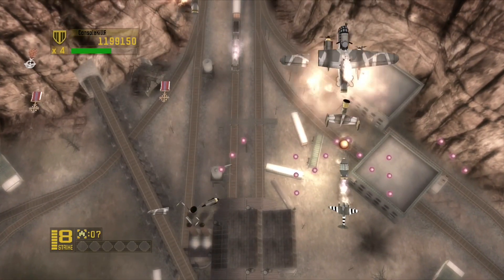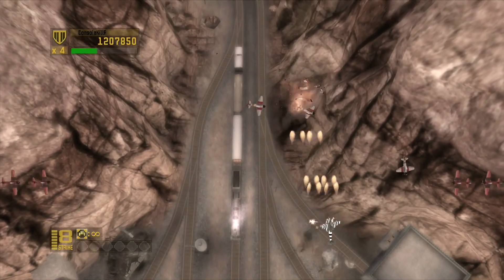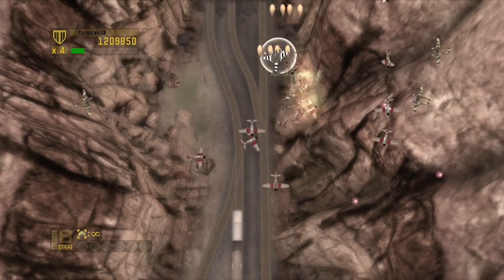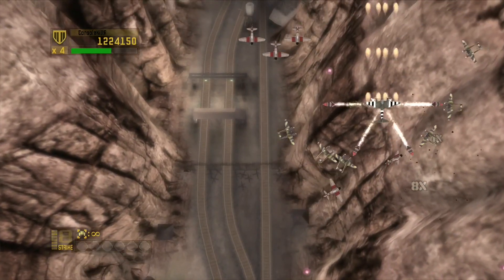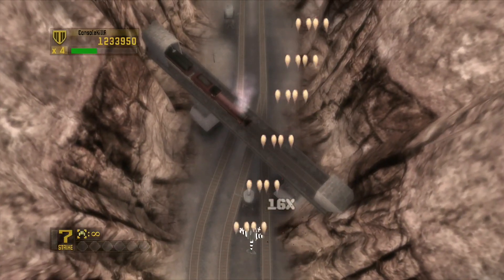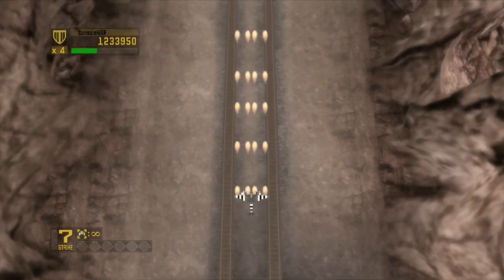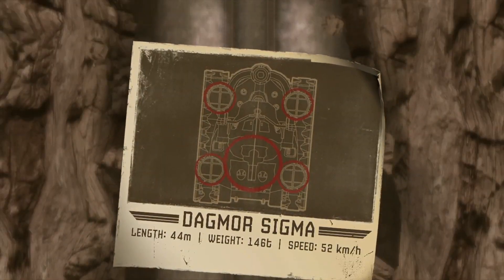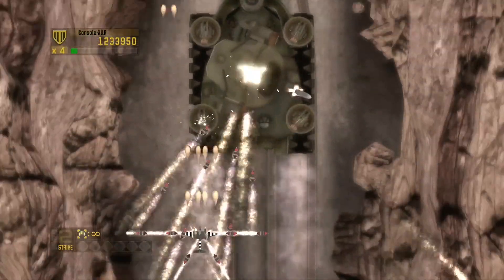Now I have this super powerful temporary weapon. With those big planes, they shoot a wide shot so you can stay in the middle and shoot from below, but then after a few wide shots they do a straight shot right down the middle, then go back to wide shots again. You'll want to zigzag around that middle shot and then return to the center. I kind of messed it up there and lost my laser unfortunately, so you just have to make do, but I still have four lives.